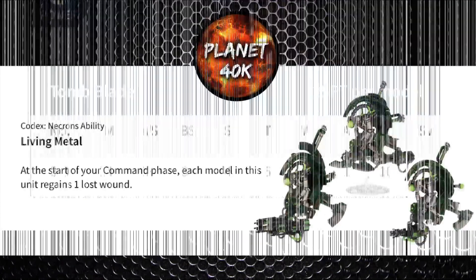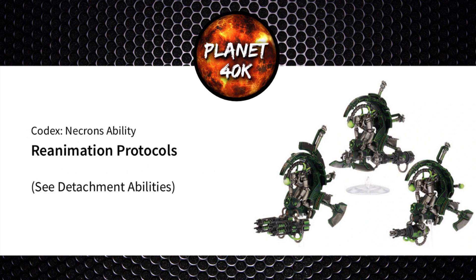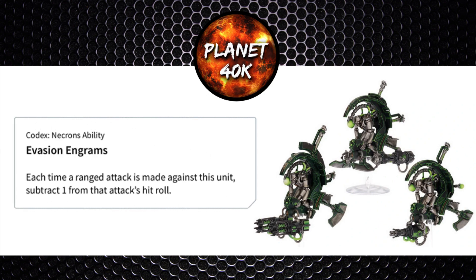Running into their abilities: they've got the Necron standard Living Metal, regaining a lost wound at the start of the turn. Reanimation Protocols is not so good for models with more than one wound, as they need to roll 5+ on 2 dice to stand back up — but 2 wounds at least gives you a little hope. They've got Command Protocols, the army-wide buff each battle round, which can only be applied if you're within 6 inches of a character and there's a noble on the table. Their unique ability is Evasion Engrams — a minus one to enemy hit rolls targeting your Tomb Blades. Always handy.